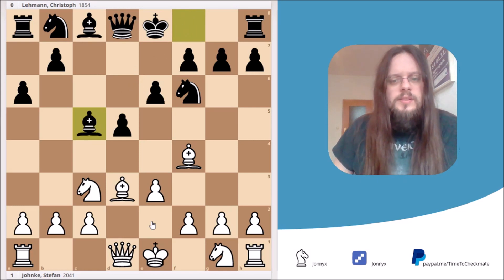Black will of course take it back. Now our plan is pretty simple: finish development by playing Nf3, castling, and then start attacking the center with the move e4. Let's see how this works in practice.